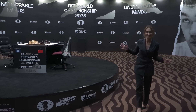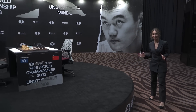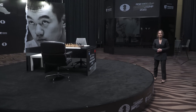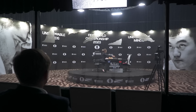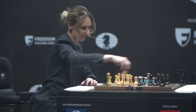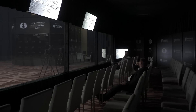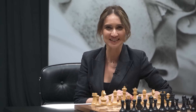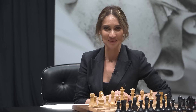This is the playing venue. Two champions will fight for the title, and we also have the spectators' area where everyone can follow the game. In the first round, Jan takes white pieces and will move first. Ding will take black pieces.